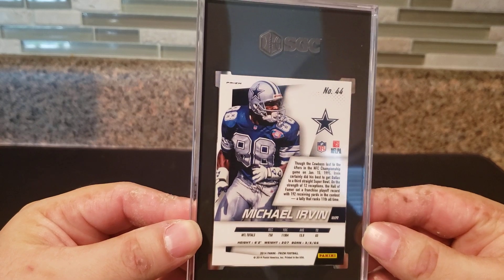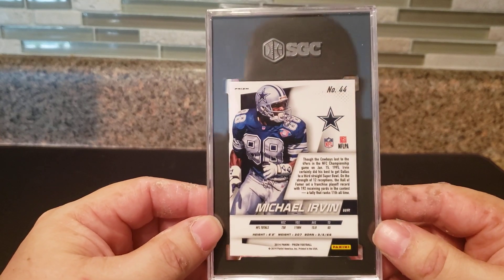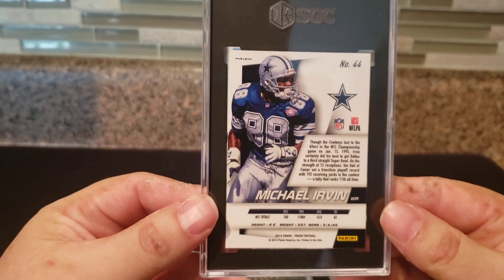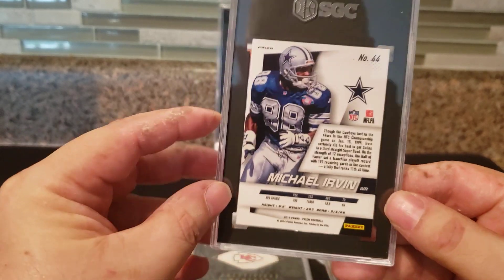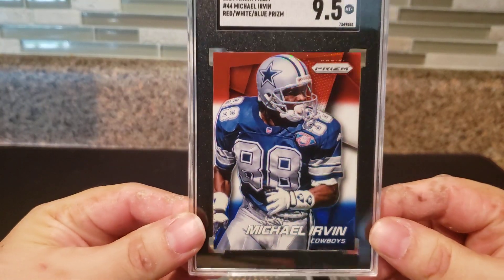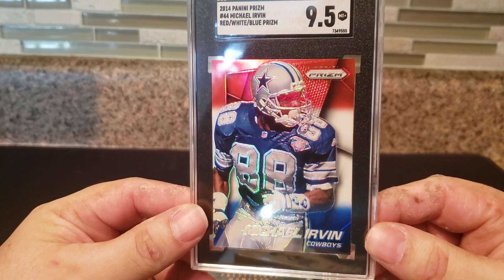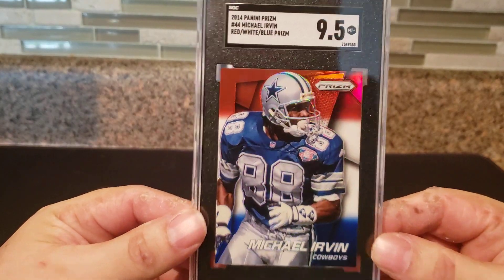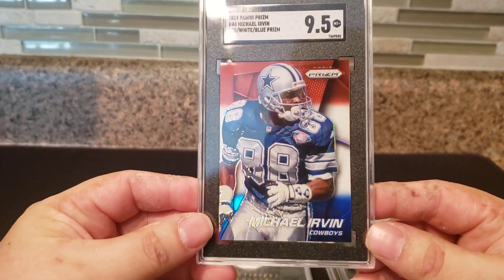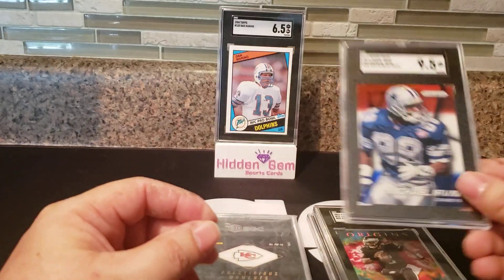I wanted to submit a Michael Irvin — it's a red, white, and blue Prism from 2014. One of my top three favorite football sets. The boxes are so expensive; one day I want to rip a box of this open, because it has so many colors and beautiful cards. Let's see what we got on the Michael Irvin. Booyah! We got a 9.5 on the red, white, and blue. I sent this one in because it's America's team — Dallas Cowboys, America's team — and you got the USA colors, the American flag colors in the background. Michael Irvin Prism. Hall of Famer. What a beautiful card.